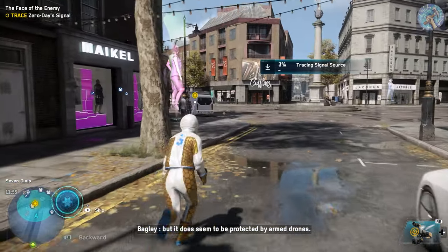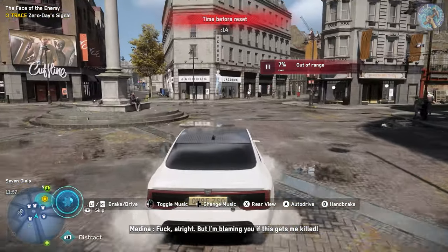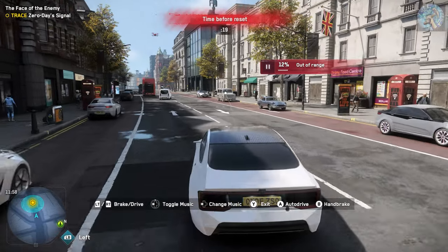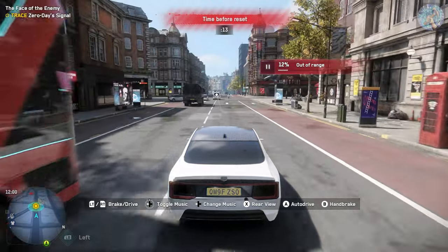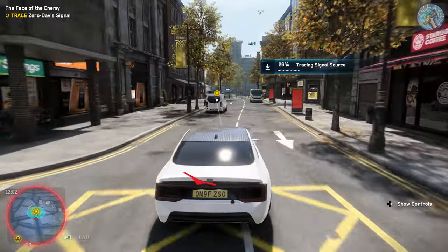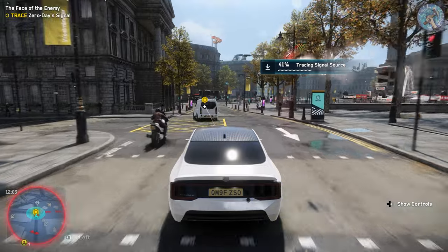The van is driverless but it does seem to be protected by armed drones. Keep close enough to it while I trace the controlling signal. I'm blaming you if this gets me killed. I'll be sure to pass that on with your remains. I successfully drifted that time! Okay, it looks like it's trying to dodge me.